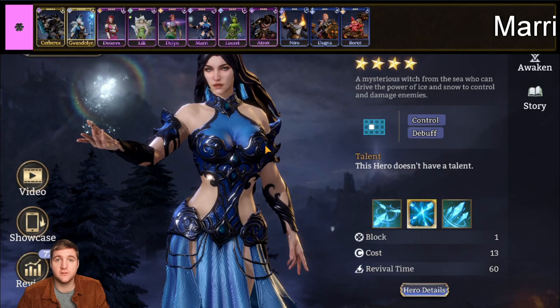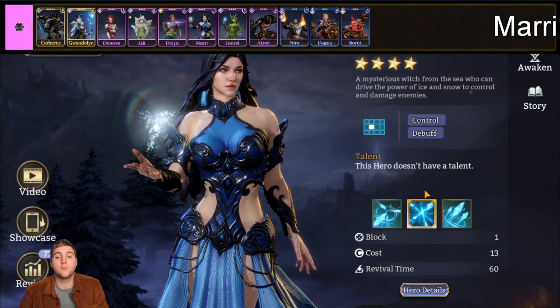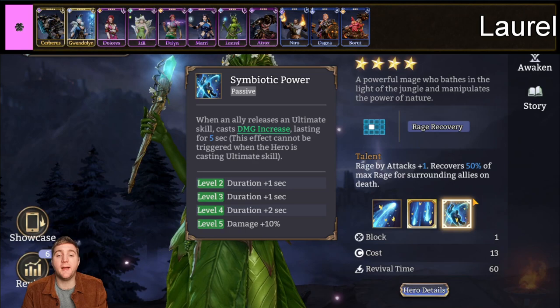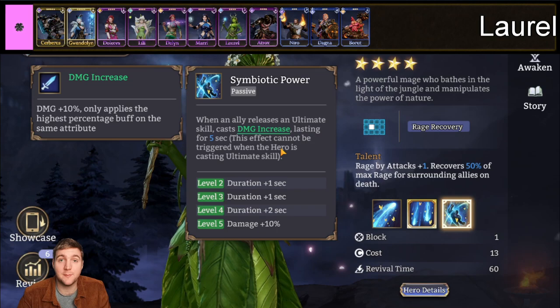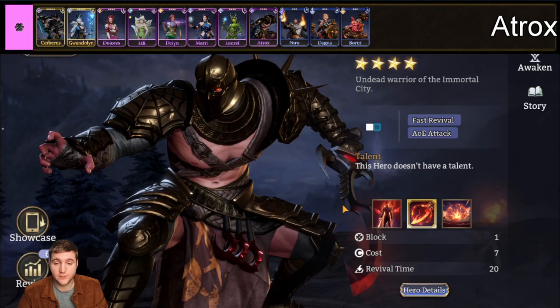Next up we have Mary. She is an AOE mage that focuses entirely on control — lots of slowing, CCing, and freezing enemies in place. Her damage is very low and she is not really going to kill anything for you. She is actually quite good early game and she is a hero you get on your seven-day login as a new account. After that we have Laurel, a newly introduced mage for the Esotericist faction. Her passive Symbiotic Power casts a 20% damage boost on any ally that uses their ultimate, lasting nine seconds. The boost fires across the whole map — I just tuck her in a corner. I find her very useful in Gear Raid 1.